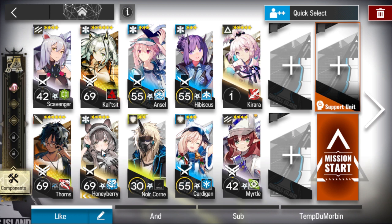Honeyberry can be replaced with an elemental healer. Enzo and Hibiscus can be replaced with one good healer like Susuro — E1 is enough — and then you won't need two medics and you can free up one deployment limit, which you will need if you want to replace Thorns.